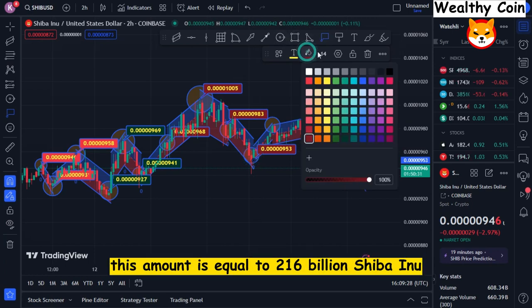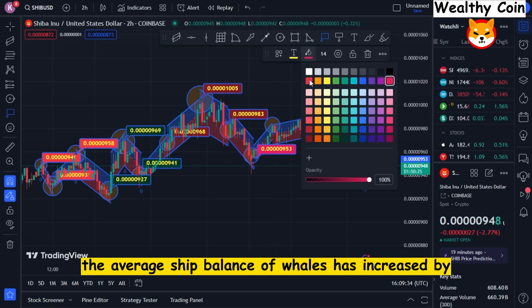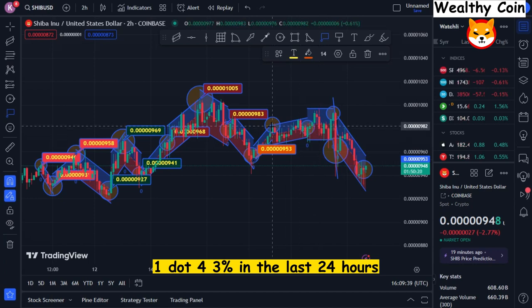In terms of SHIB currency, this amount is equal to $216 billion Shiba Inu right now. Whalestat reports that the average SHIB balance of whales has increased by 1.43% in the last 24 hours.